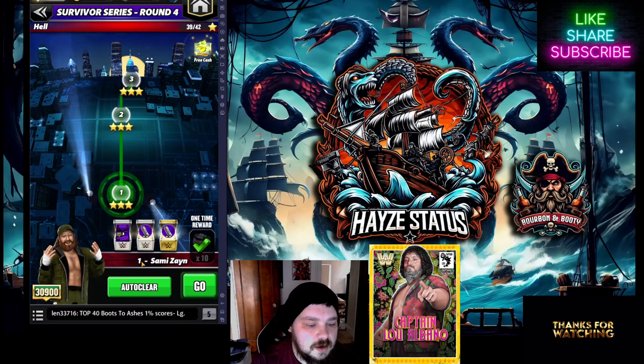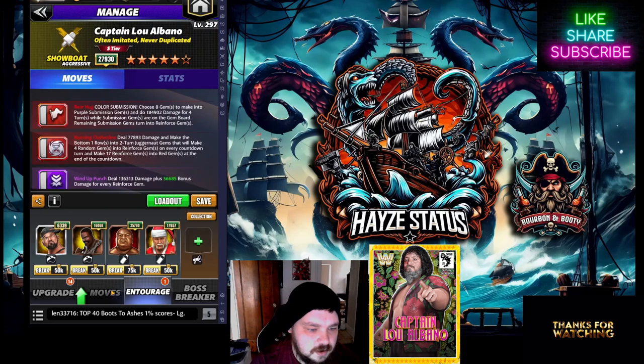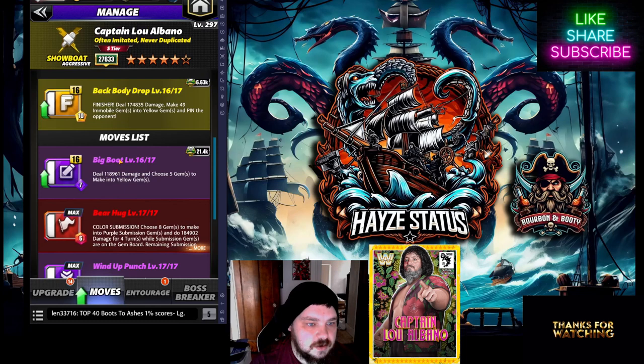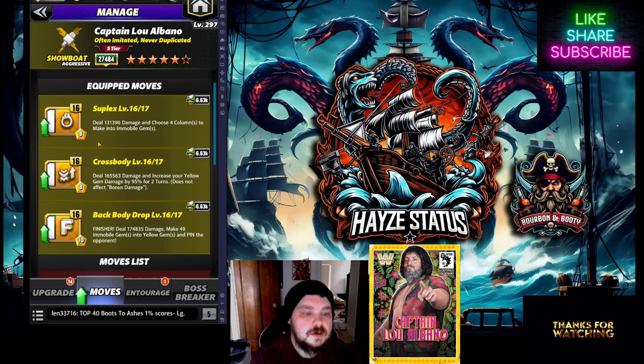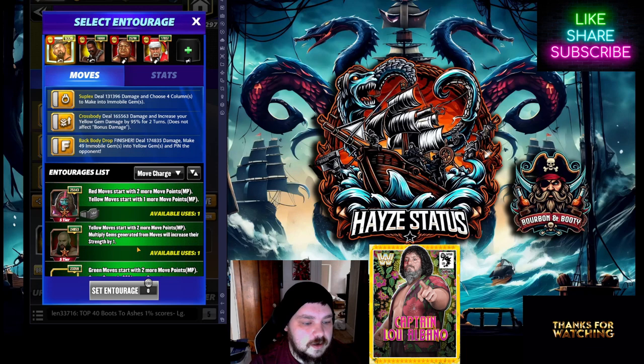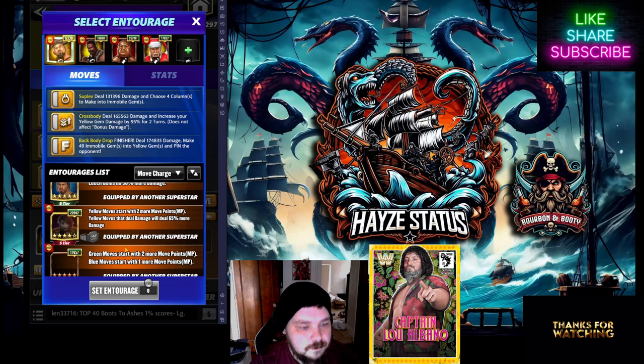Let's switch over to Triple Purple Yellow real quick to see what comes of that. Clearly the damage will be a little different since I don't have a yellow move damage increase on it, so our finisher isn't going to be glorious. His Triple Yellow setup: we're going to make four columns into mobile gems, then increase our yellow gem damage by 95% and make all the mobile gems into yellow gems — a consistent recycle, which I appreciate. Since I don't have an affiliation belt for Showboat Cena, the 45% increase is not going to apply to me.